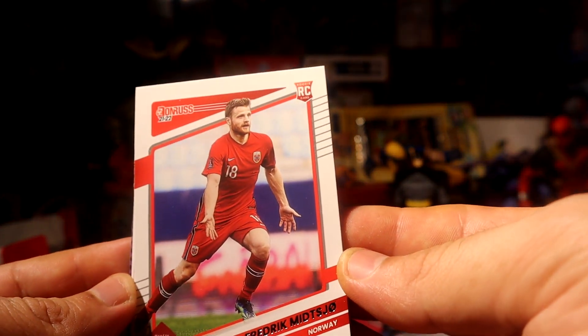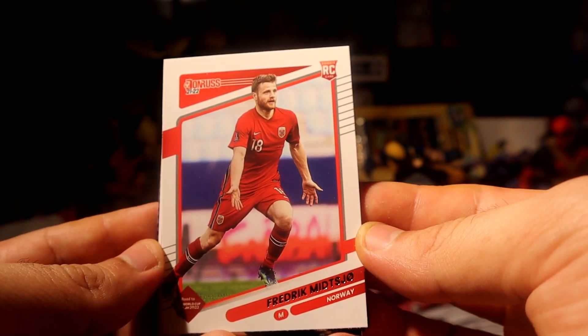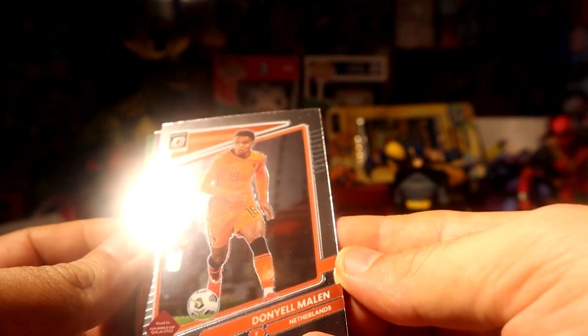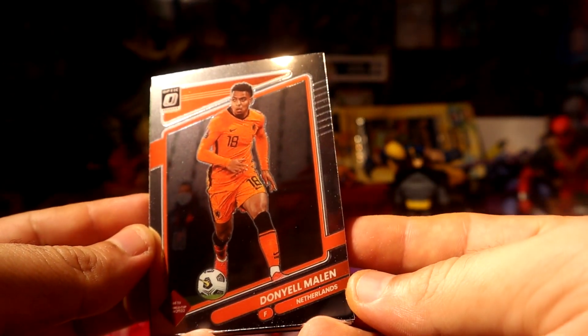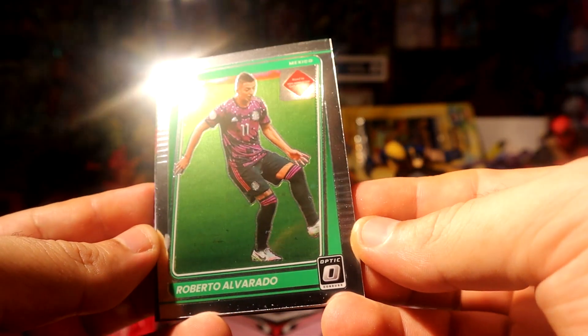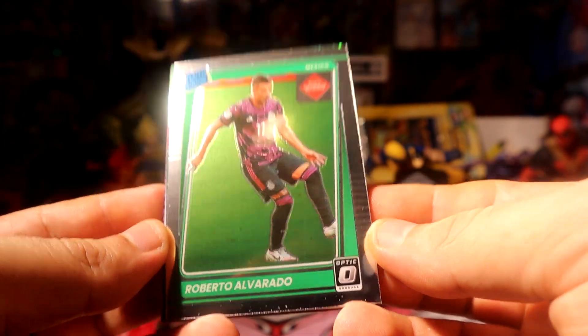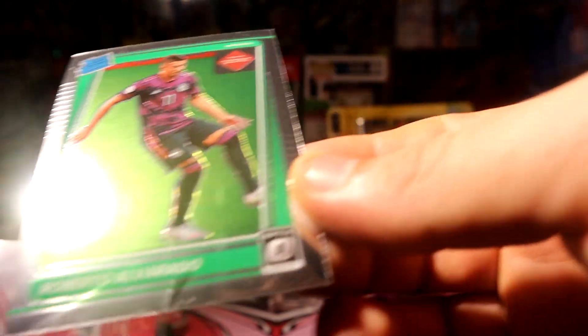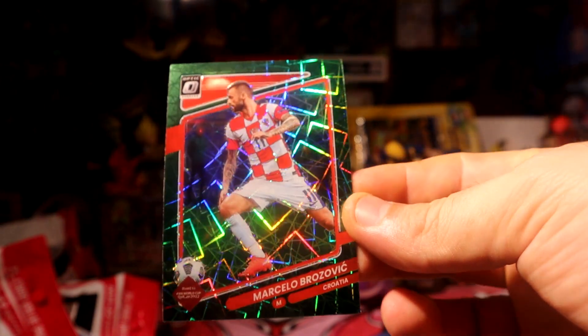We have a rookie of that guy — Mjøndalen, I'll just say — for Norway. We have an uptake of Malen for Netherlands. Alvarado rare rookie, optic man Mexico. Hot packs, let's go! We have a green laser of Grosic for Croatia.